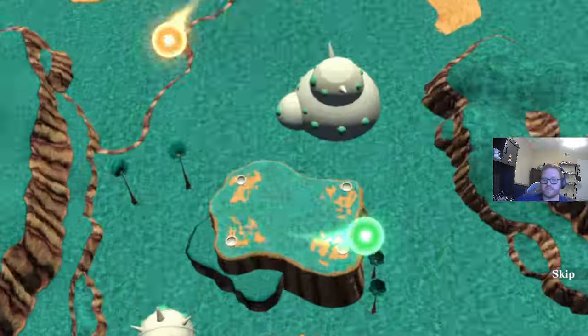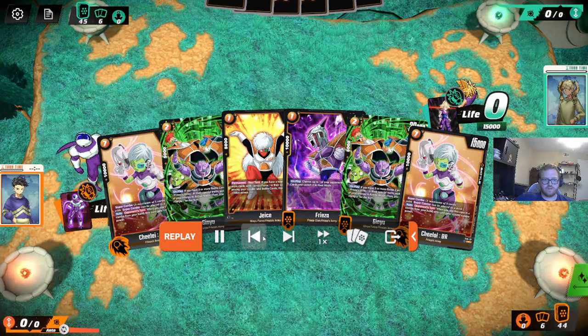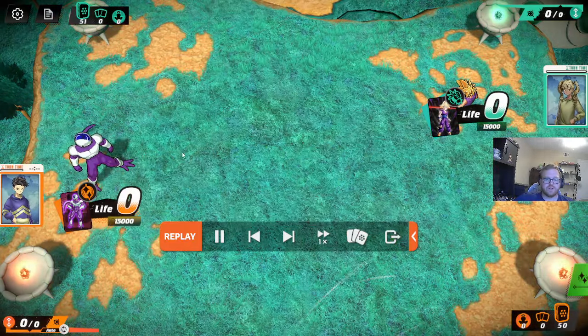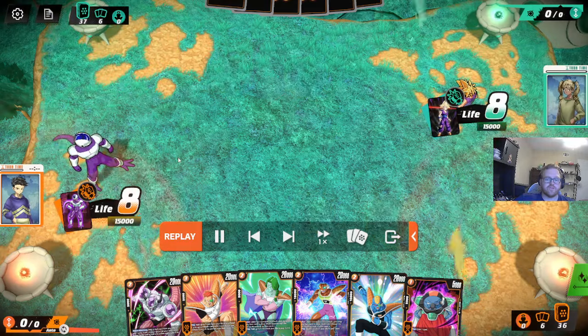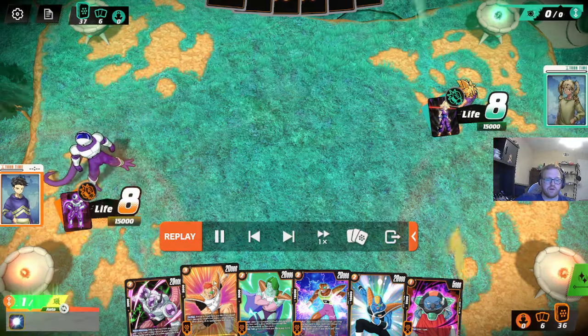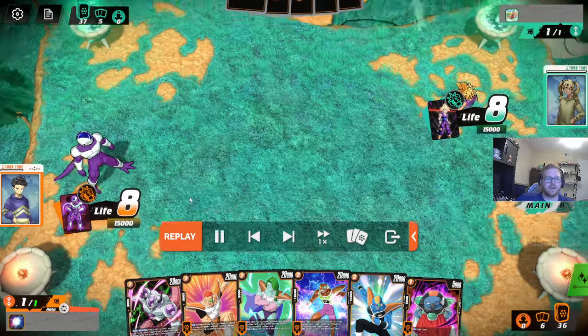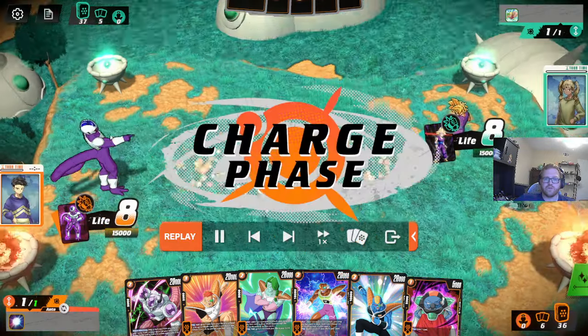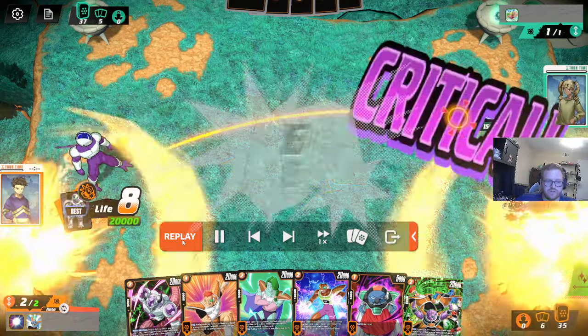And once again we have JFly - shout out to JFly for sending me all these. We have Cooler versus Gohan. This is a pretty classic matchup - this could go very wrong. And we have Raccoon, which is a good start. We're going second, which I actually think it's better for Cooler to go first in this matchup. Ginyu. Oh, we have Ginyu Raccoon - when we charge Butter, that makes perfect sense.